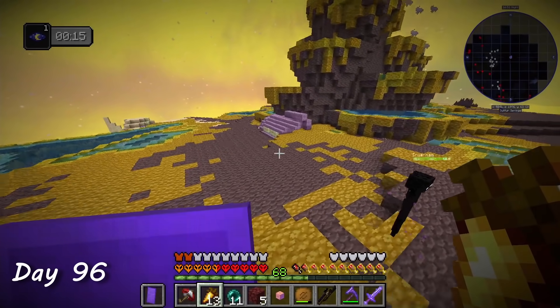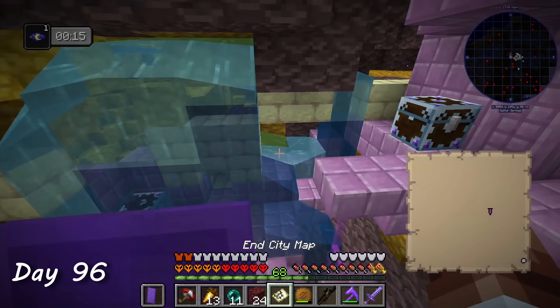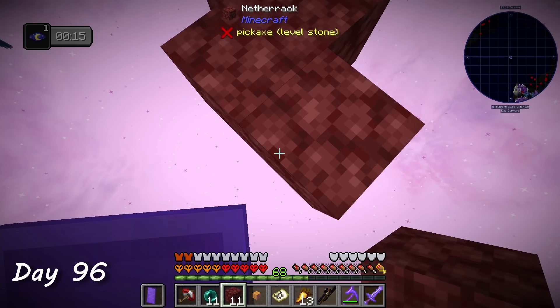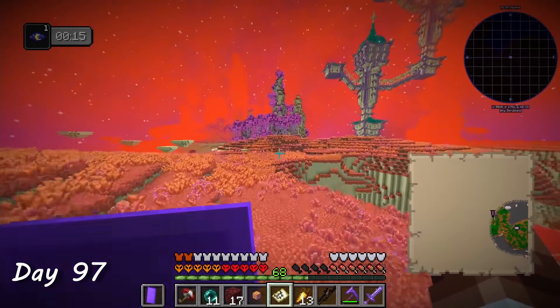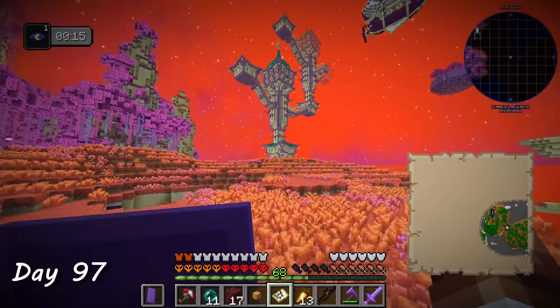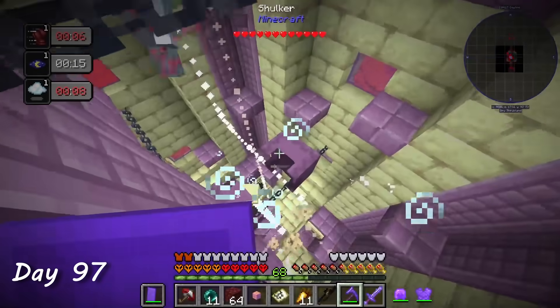Inside the loot chest there was a map — not to a hidden treasure like in the overworld, but a map to an end city. I booked it over there, worried it would be a tiny city. But after a little bridging and some perling, on day 97 I made it. And oh my god, this end city was beautiful — honestly, vanilla Minecraft should just adopt this end mod, it makes the dimension so much better. I fought my way up to the top slaying shulkers left and right. Nothing at this point could stand in my way.